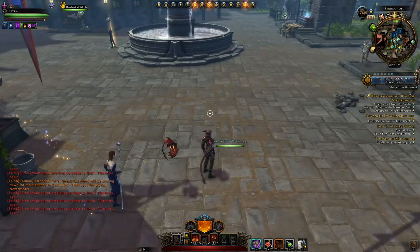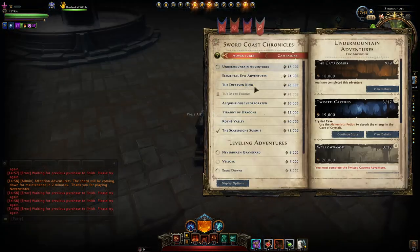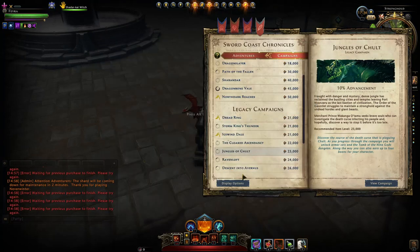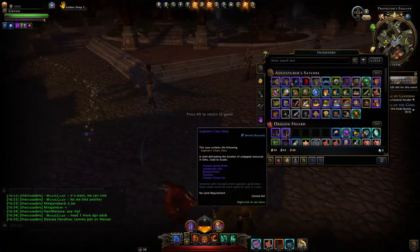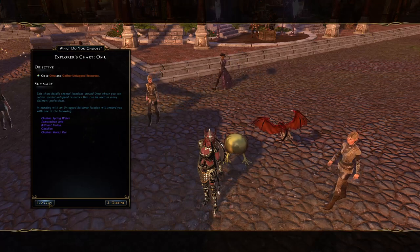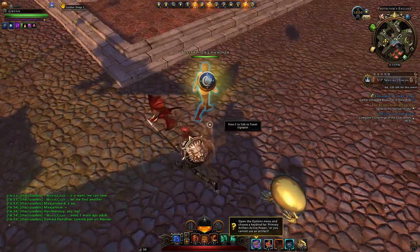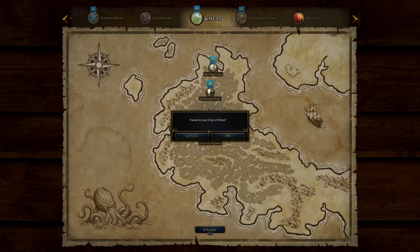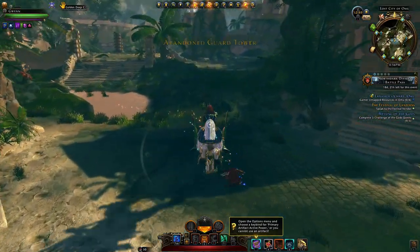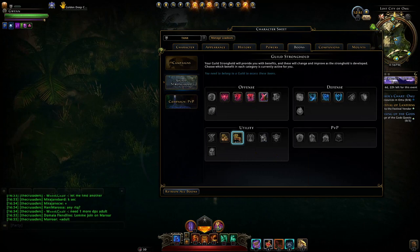You can put the charts on whichever character you want to farm them on. We have our charts and now we need to use them — double-click one, let's say Omu. You'll get an Explorer Chart Omu, double-click that and accept the quest. Now you can see we obtained untapped resources in Omu, zero out of six. We'll teleport over to Chalt, into Omu, and follow the sparkly line to the treasure map locations.